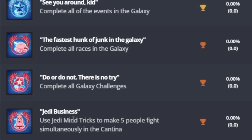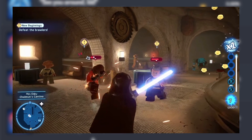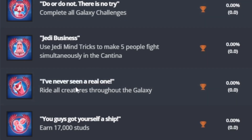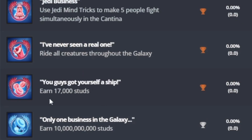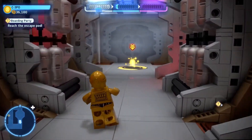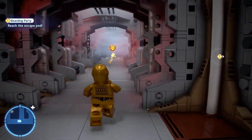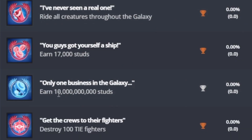'Jedi Business' is use Jedi mind tricks to make five people fight simultaneously in the cantina — if you anger five people at once you get that achievement. 'I've Never Seen a Real One' is ride all creatures throughout the galaxy available in the open world. 'You Guys Got Yourself a Ship' is earn 17,000 studs — that's the amount it took to hire Han Solo. 'One Business in the Galaxy' looks like 10 billion studs — wow, that's a lot.